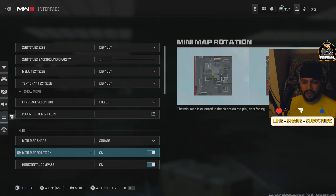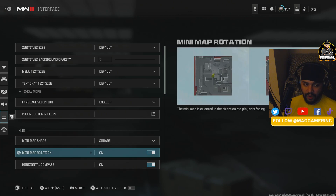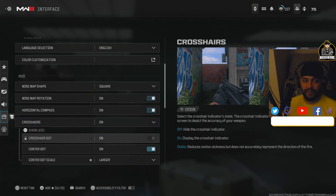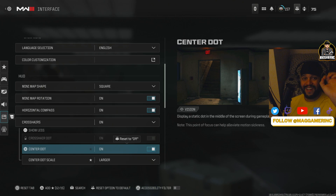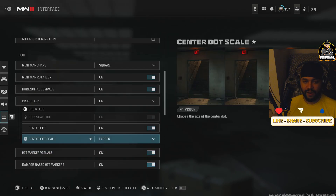For the mini map, use the square shape — it gives you more of the map, so why wouldn't you? For crosshair, turn center dot on and make it large. This is a big one — it's going to help you hit more shots because you'll always know where your center is.